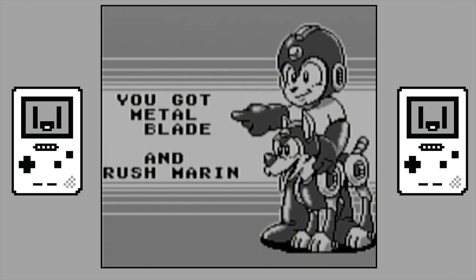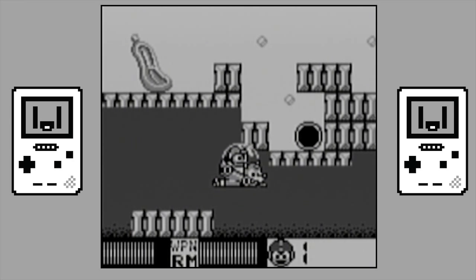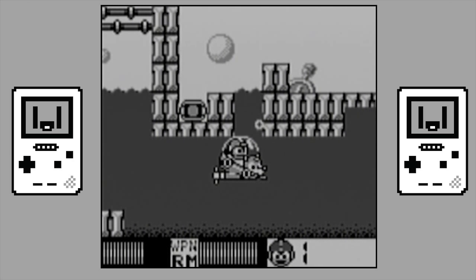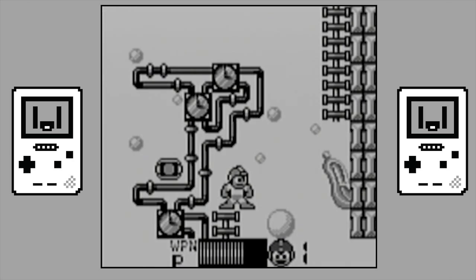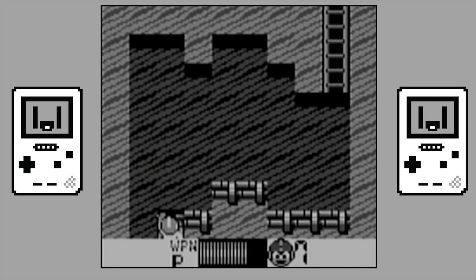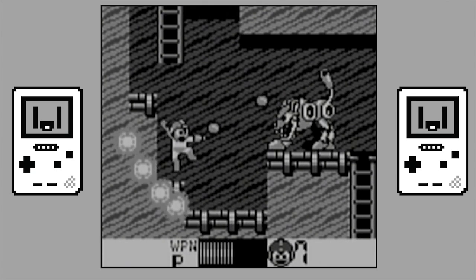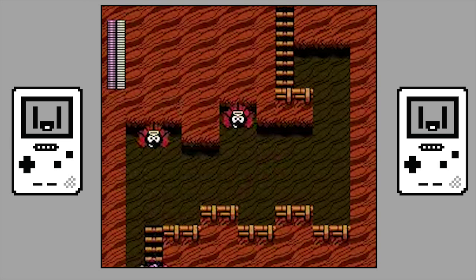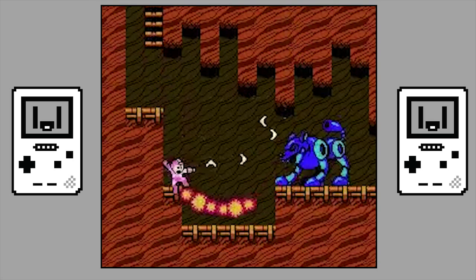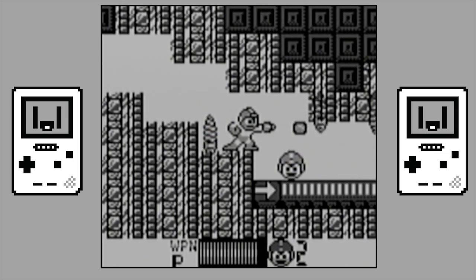Sometimes you'll also get lucky and get one of Rush's powers, such as Rush Marine or Rush Jet. But these powers are kinda forced into Mega Man 2 at the last second and only really come in handy in Wily's Castle, which is a shame because they could have easily mixed up the gameplay a bit more. Unlike the first Game Boy title, the levels really don't reflect their NES counterparts all that well — they feel like stripped down versions of the original stages, but with weird sound effects in the place of the Mega Man ones, simplified sprites and lots of health, ammo and extra life drops around the place.